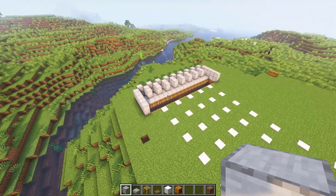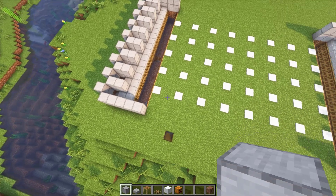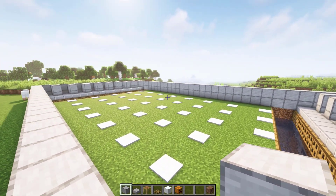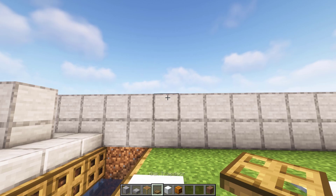After both sides are done, connect them by placing a wall. After that, place trapdoors like this above the place where creepers can spawn.